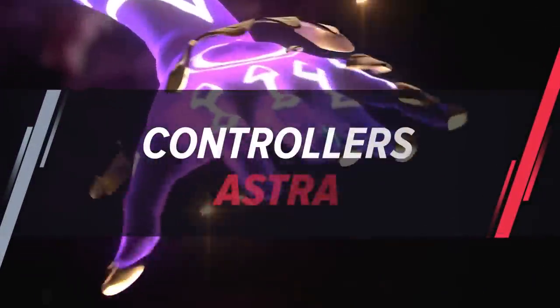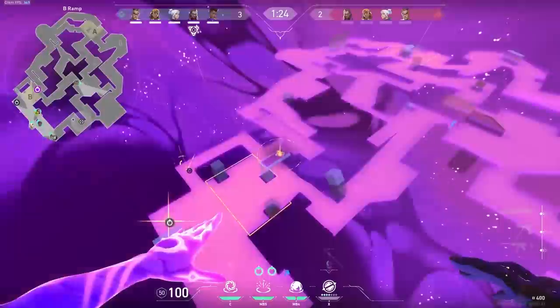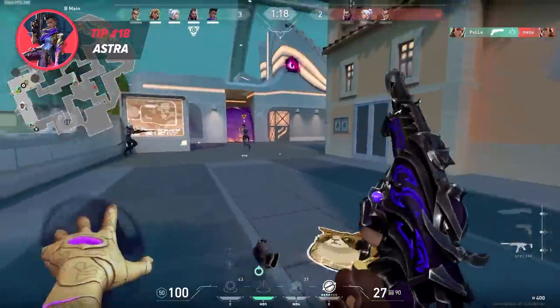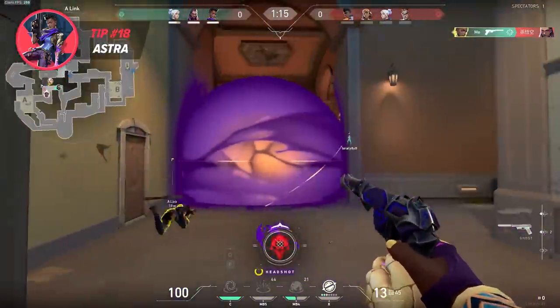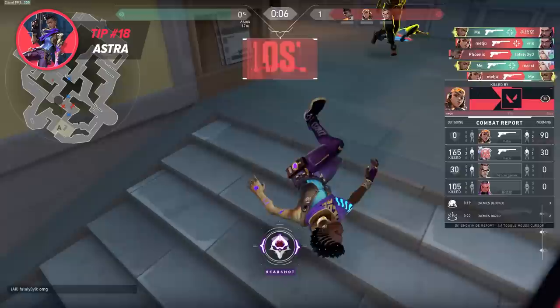Back when she was introduced to the game, Astra's stars were as easy to use as they were borderline broken. But nowadays, after many nerfs, she takes a little bit more knowledge to work them well. Generally speaking, it's best to employ just two stars during pre-round, possibly working in tandem with your teammate's utility, and then save the other two stars for reactionary purposes. For example, if they start rushing your site, then it's a great idea to put a suck down to delay the enemies and allow your team to rotate and help you.